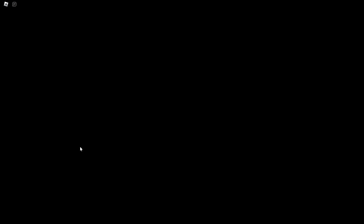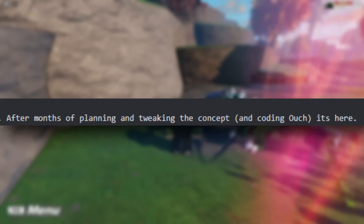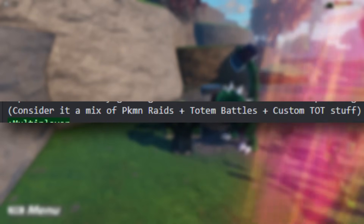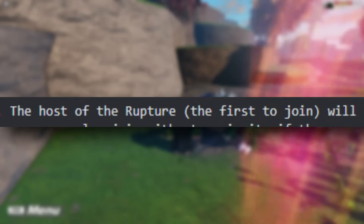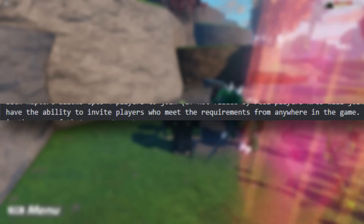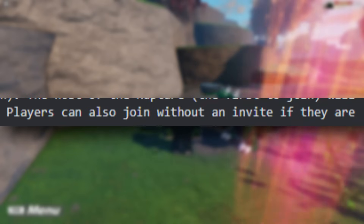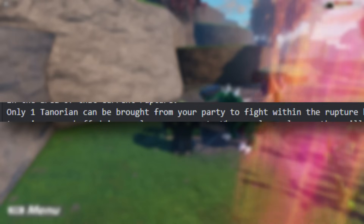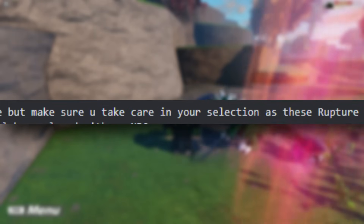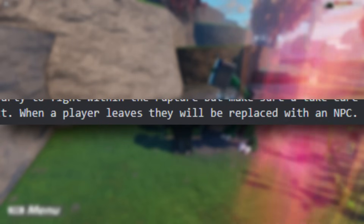Next up, we have Ruptures. Ruptures are finally getting the reveal — after months of planning and tweaking the concept and coding, it's here. Consider it a mix of Pokemon Raids, Totem Battles, and custom Tales of Tenorio stuff. Each Rupture allows up to four players to join. If not filled by real players, NPCs will join. The host of the Rupture — first to join — will have the ability to invite other players who meet the requirements from anywhere in the game. Players can also join without an invite if they are in the area of that current Rupture. Only one Tenorian can be brought from your party to fight within the Rupture, but make sure you take care in your selection as these Rupture Tenorians are buffed in nearly every aspect. When a player leaves, they will also be replaced by an NPC.